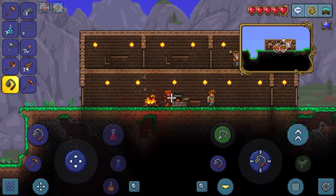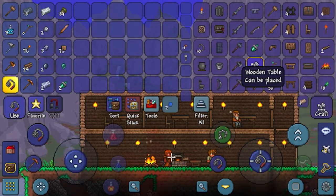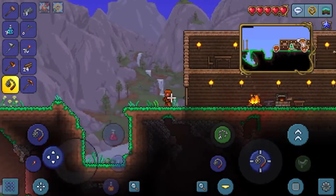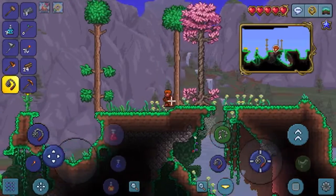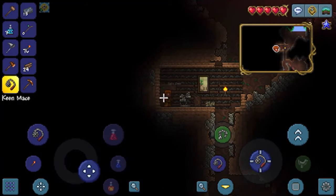Something else I need to build is a chest that can hold all my ores. There's a chest, but I can also just mine that golden chest I found over there — so I'm actually going to go reclaim that chest. There we go, that's a golden chest.